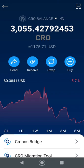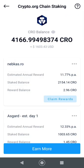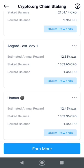Make sure you have enough here. Go to Earn, and it's highlighted in a big box at the top — CRO. You can see what I've already got staked in different places.